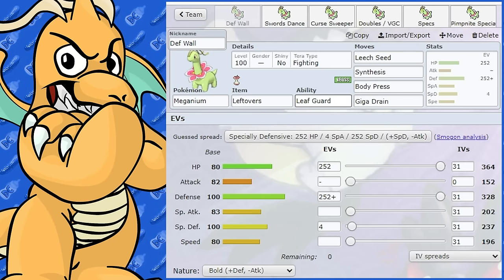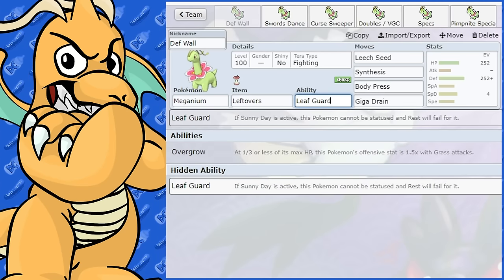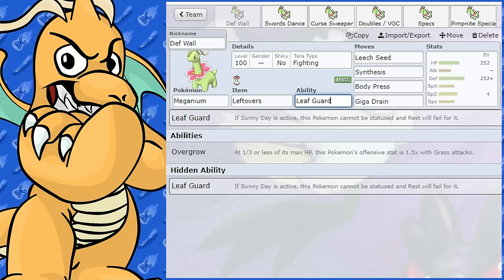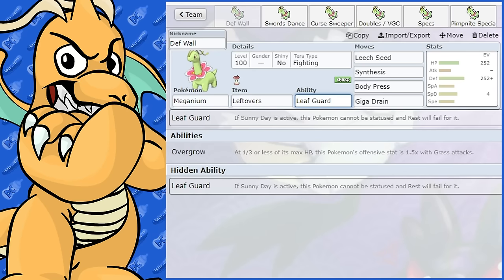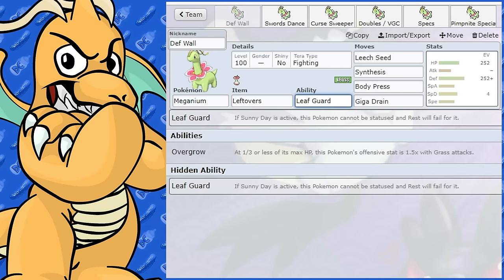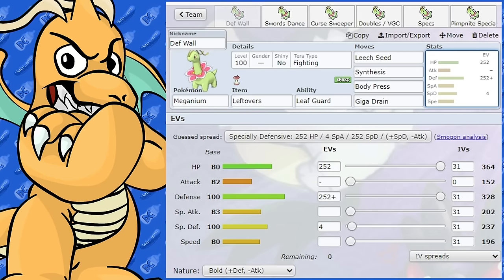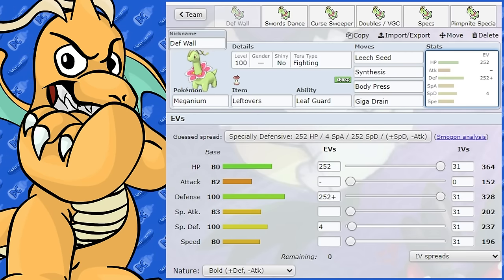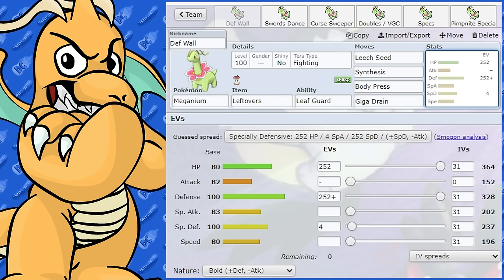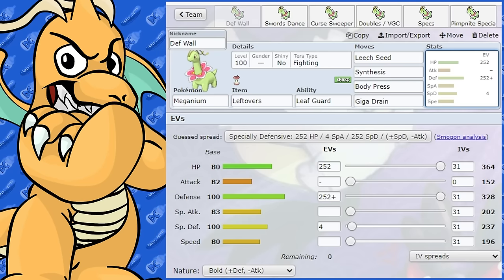Looking at Meganium's abilities, they are not that great. We've got Overgrow and Leaf Guard. Leaf Guard obviously works when Sunny Day is active and you can't be statused — stuff like Will-O-Wisp and Fire. The only bad thing about putting the sun up with a grass Pokemon is if you're only benefiting from not being statused. On this set I've chosen Leaf Guard because it's going to be a bulky set and I don't want it to be poisoned, so I'd run this on a Sun team.